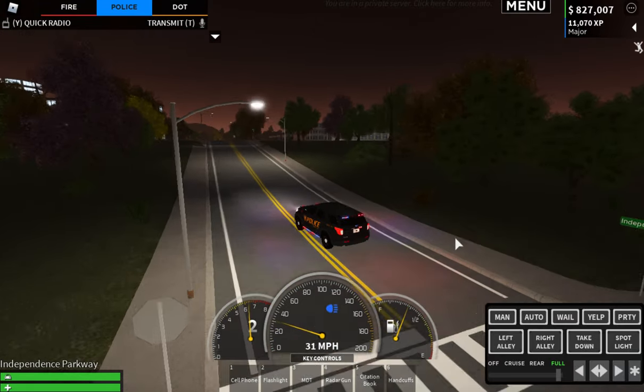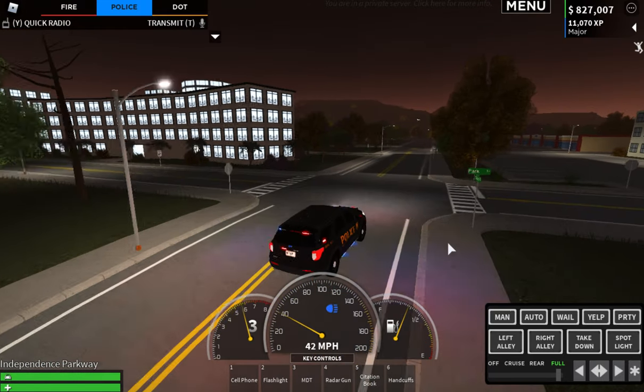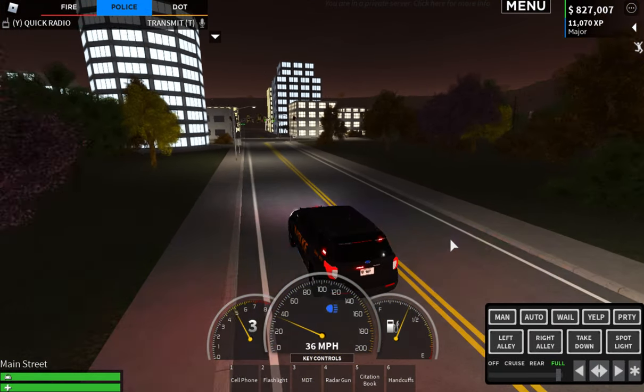If you have a green light, you can just blow right through it. It's like right of way — you can blow right through them if you see a green light.